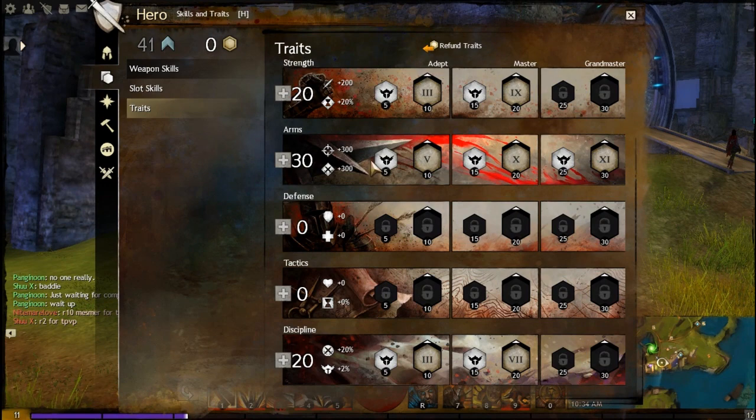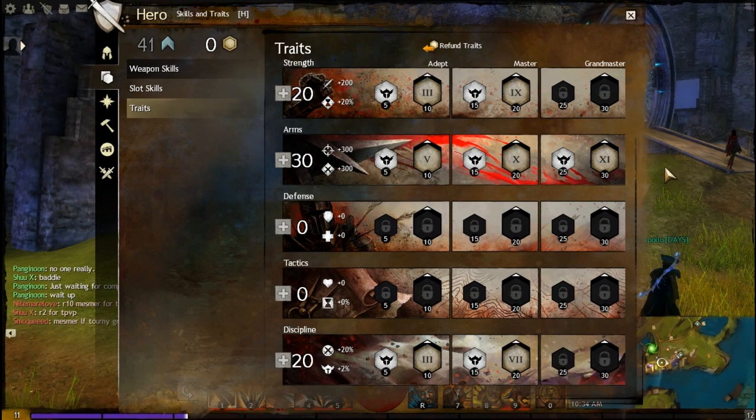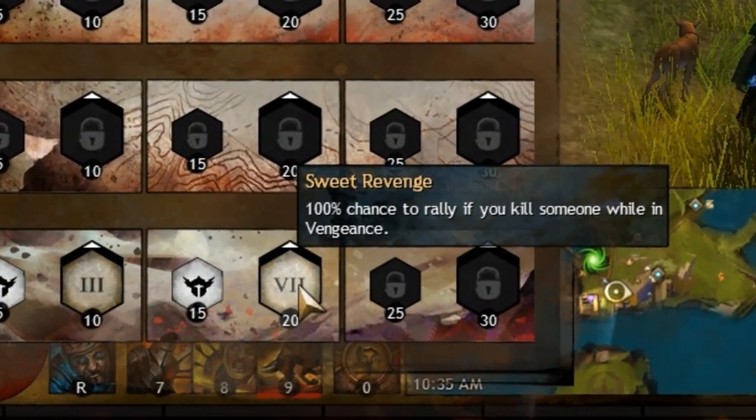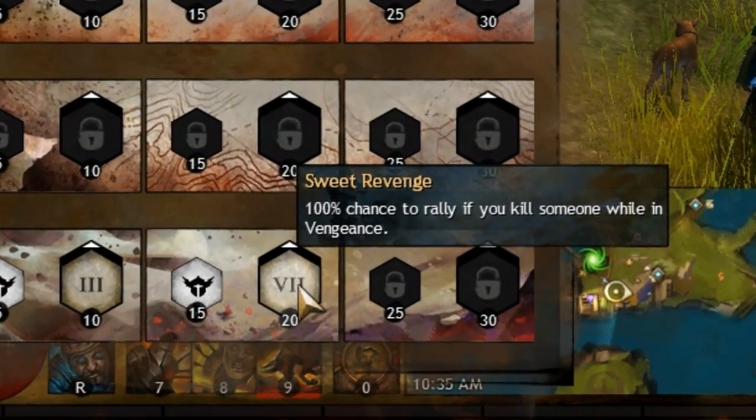Let's go to skills and traits. Just take everything that looks like it's gonna give you damage. I really like taking this one — 100% chance to rally if you kill someone when in vengeance.